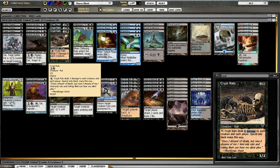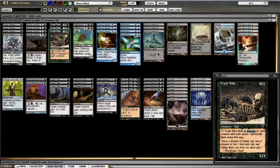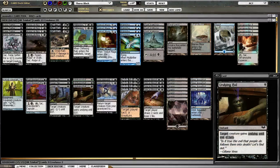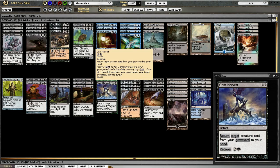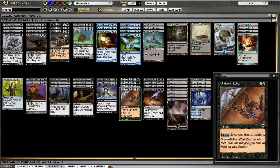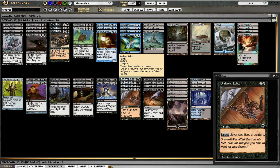It makes Crypt Rats into a repeating engine: Crypt Rats, Sylvok Lifestaff, and Grim Harvest let you every other turn wipe the board and deal 3 damage to your opponent without actually costing you life. Though it is expensive — you have to pay roughly 10-11 mana spread over 2 turns to set it up.